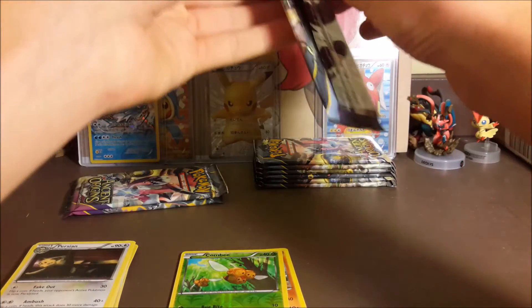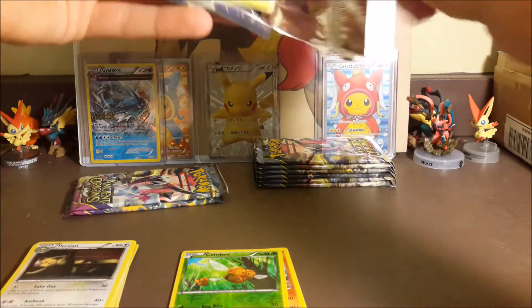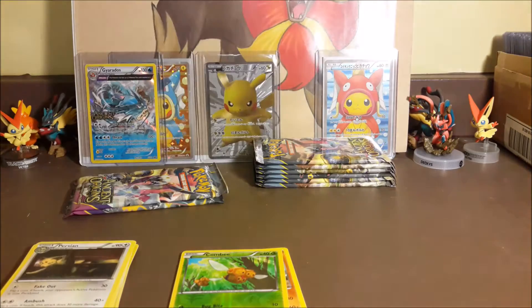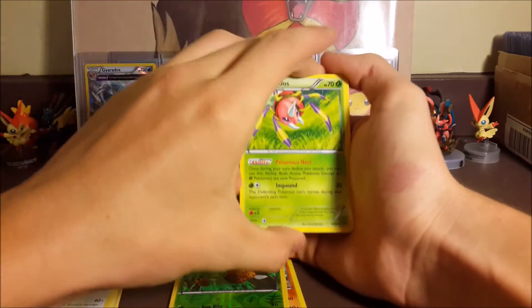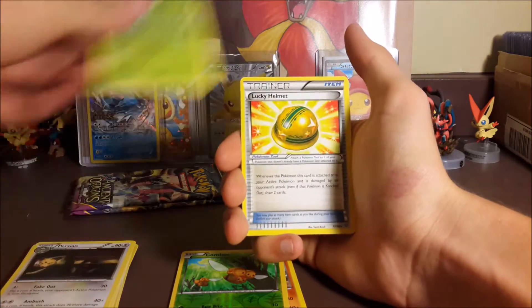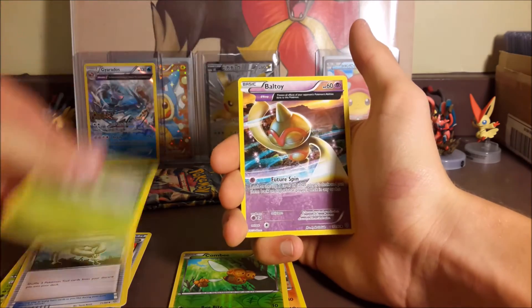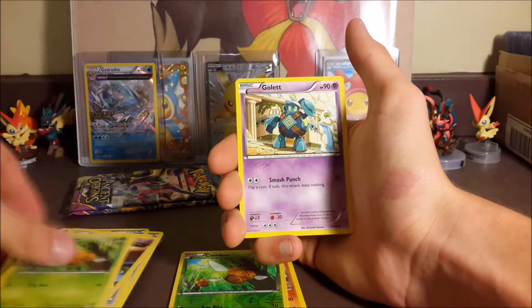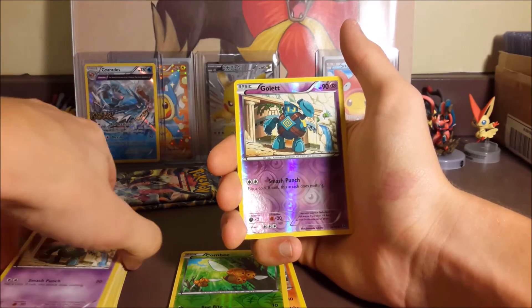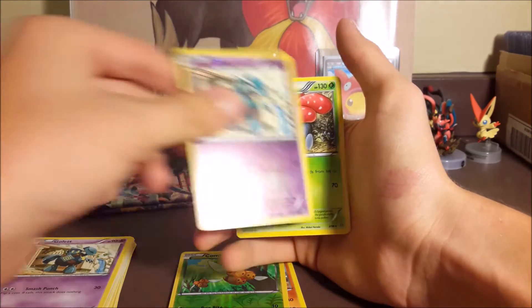We've pulled tons and tons of Regi regular rares, whether it be Steel, Ice, or Rock. We got an Ariados, Lucky Helmet, Eco Arm, Spinner, Nest Ball, Toy, Quagsire, Combee, Gullet — a reverse Gullet right after the regular one — and our rare is a Vileplume regular rare, haven't pulled that one much.